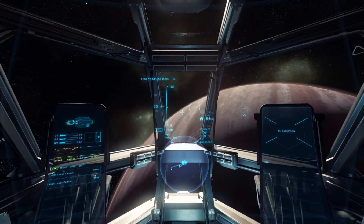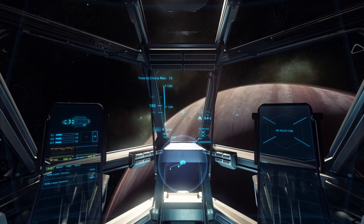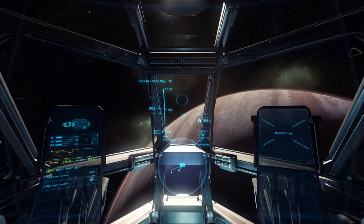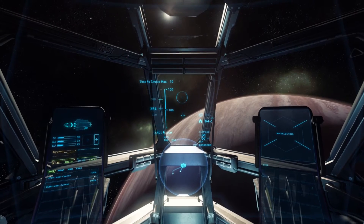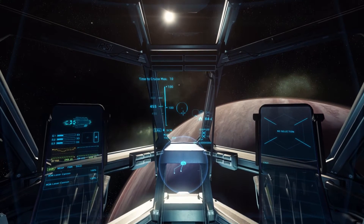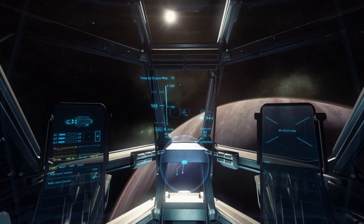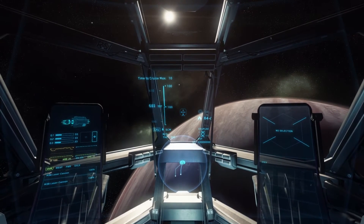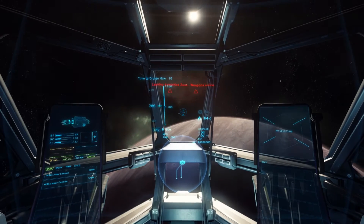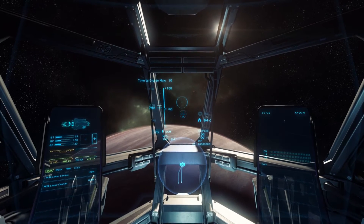It says 'time to cruise 10.' When you're in cruise mode — see, it says cruise SCM — you should be able to do a cruise jump. Then there's quantum warp, and they're both different speeds: quantum warp is the faster one, and cruise is like a local area warp. Now I'm out of the armistice zone so you can shoot people.